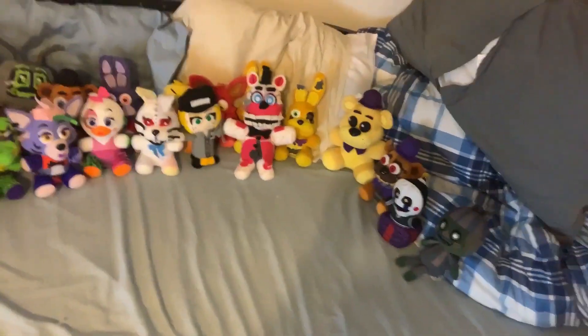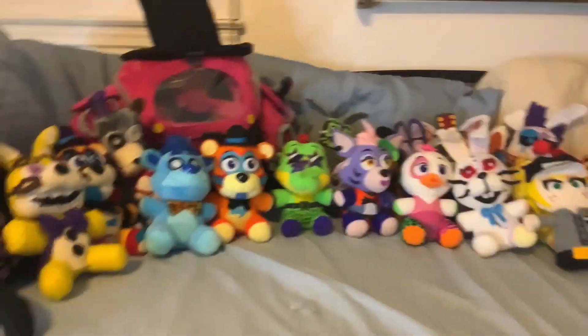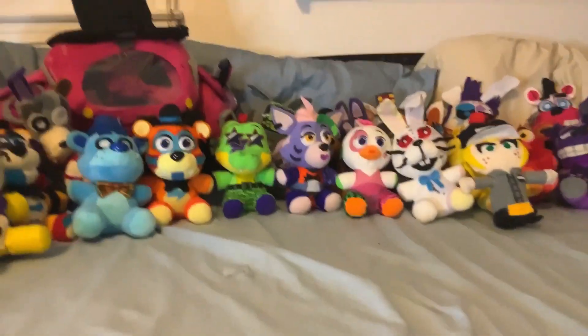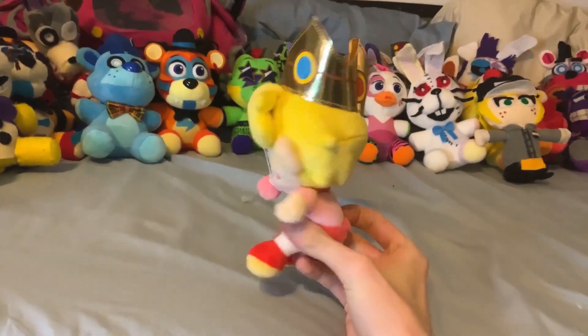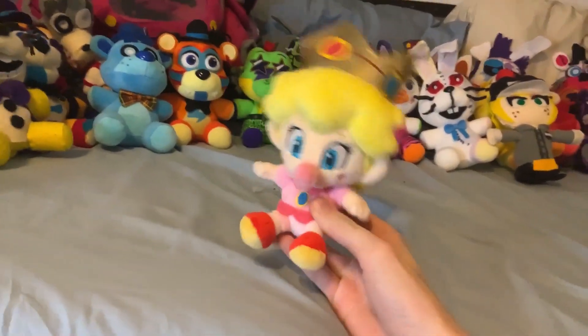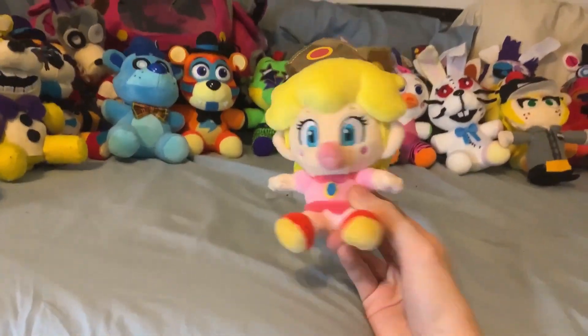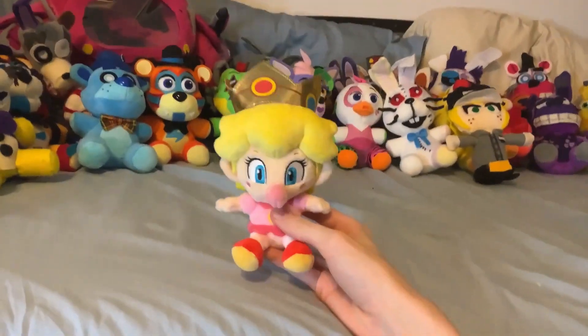That's all this year's FNAF plushies for now. Time to rearrange. Moved all the big ones to the back — now we've got Mario. For once we're actually doing the second series up on this bed instead of on the floor. First up we have Baby Peach. I didn't have a Baby Peach — I saw this in Target and got her. She's actually very tiny. So now I have Mario, Luigi, Peach, and Donkey Kong — pretty sweet.